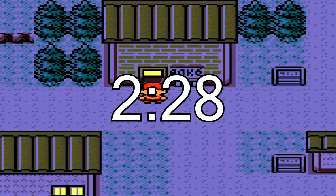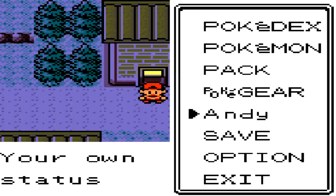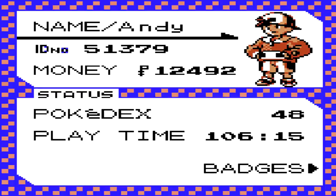Some information you need first of all: you need to go to your ID. The information you need is your name, your ID number, and the amount of money you have currently. I'm going to put a link in the description — it's for Cypokes. They have a generator that will generate you a random password which lets you change the time information in your game. What we need is the name Andy and ID 51379-12492.